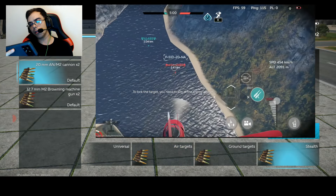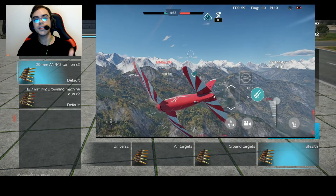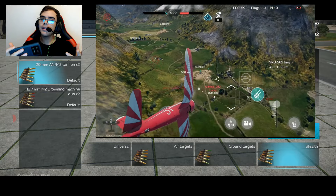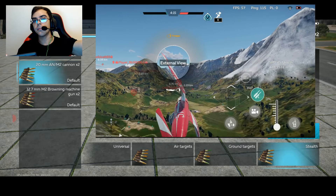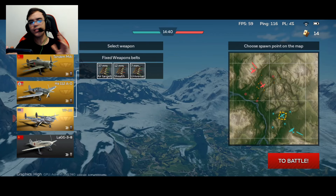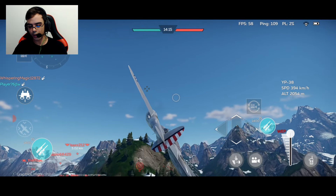The Stealth belt will be different, because remember that the range will be limited — you will be able to cause more damage if the enemy is at short range, but it will be extremely difficult to destroy an enemy if he's getting far because your range will be decreased. Now we're gonna test our belts in action. These are Tier 2 aircraft. My belts are Air Targets, Stealth to destroy enemies at closer ranges, and Universal, which is a mix of both to destroy surface and air targets.